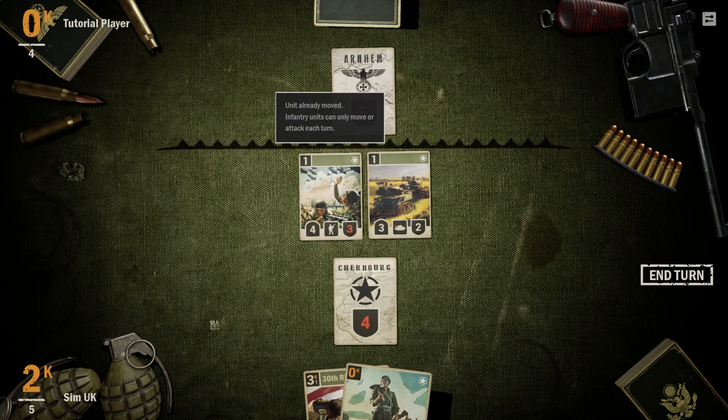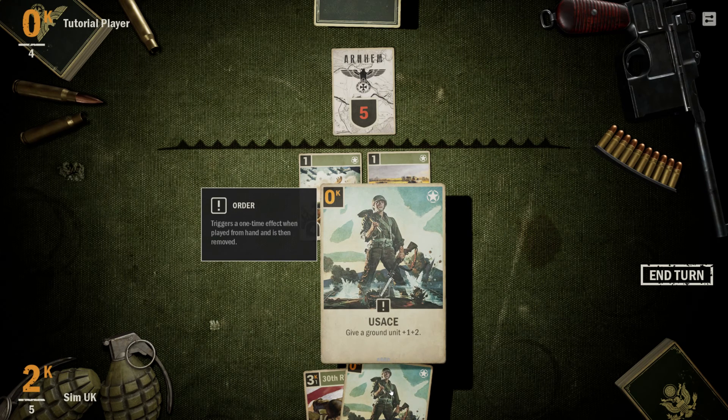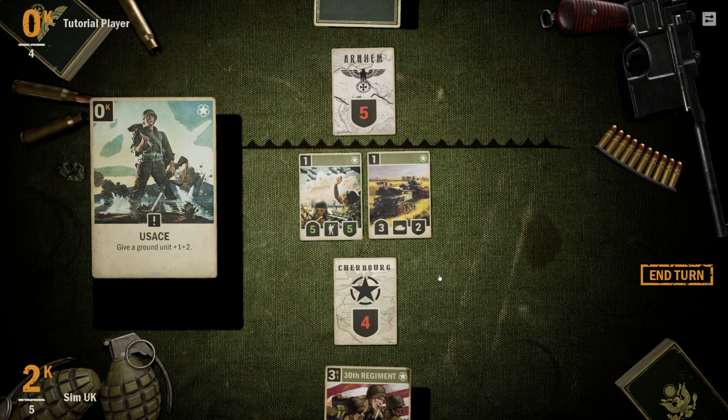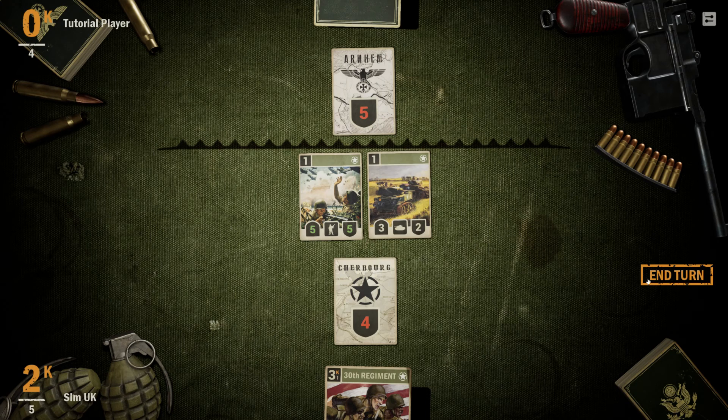I can attack here, but it's already moved so I can't utilize that. This order is free — triggers a one-time effect when played from hand and is then removed. What does this do? Give a ground unit plus 1 or plus 2 attack. Must target a ground unit, so I can't fix up the HQ. If I'd done that before, I could have taken them out completely.